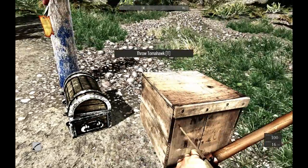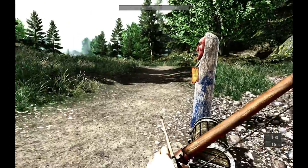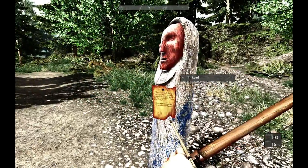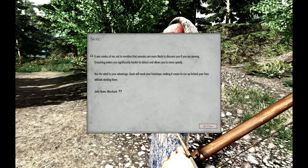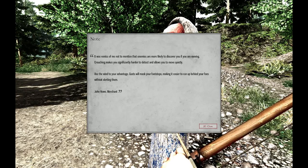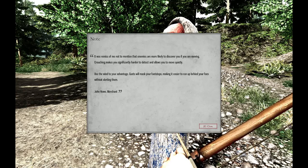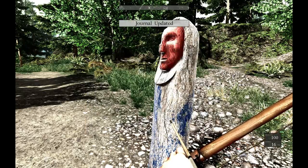A tomahawk — awesome. An empty box — even better. It was remiss of me not to mention that enemies are more likely to discover you if you are moving. Crouching makes you significantly harder to detect. Use the wind to your advantage.